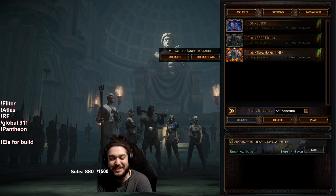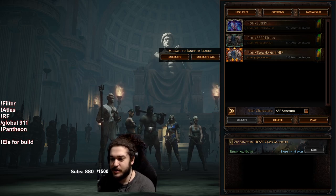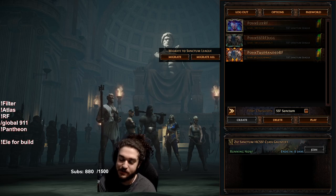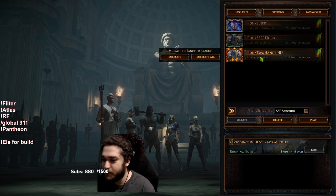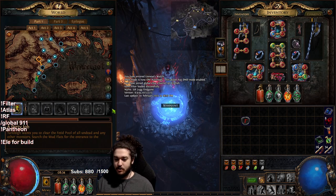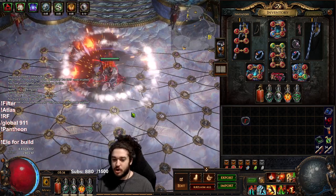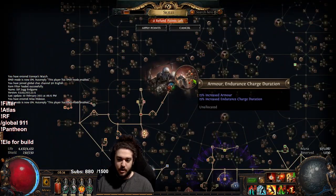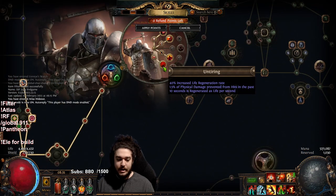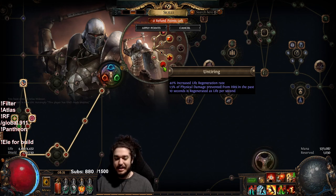Welcome everybody, good morning! Today I wanted to go ahead and show you guys my third SSF character, and you'll be surprised that it is actually not Righteous Fire — for the first time in six months. About nine months ago I tried playing a Bone Shatter Juggernaut build, before Unbreakable or anything else, with the Untiring node on Juggernaut.